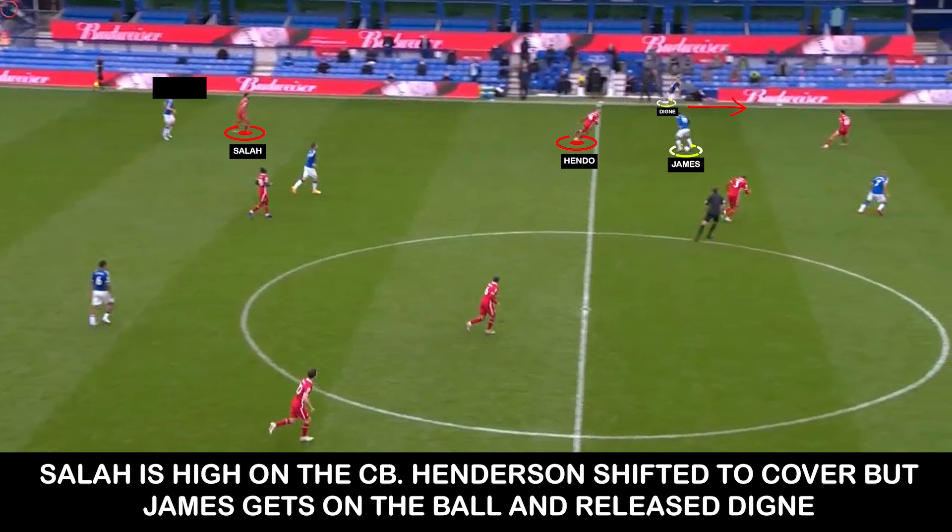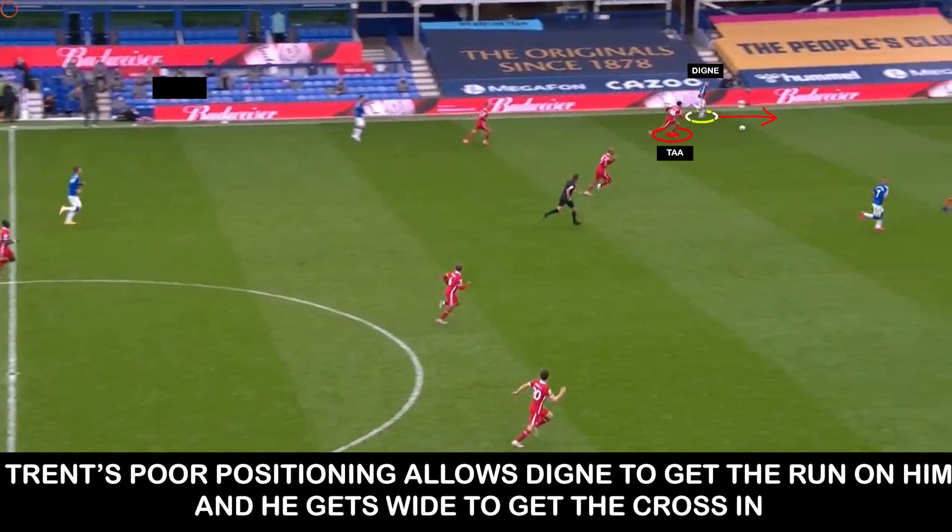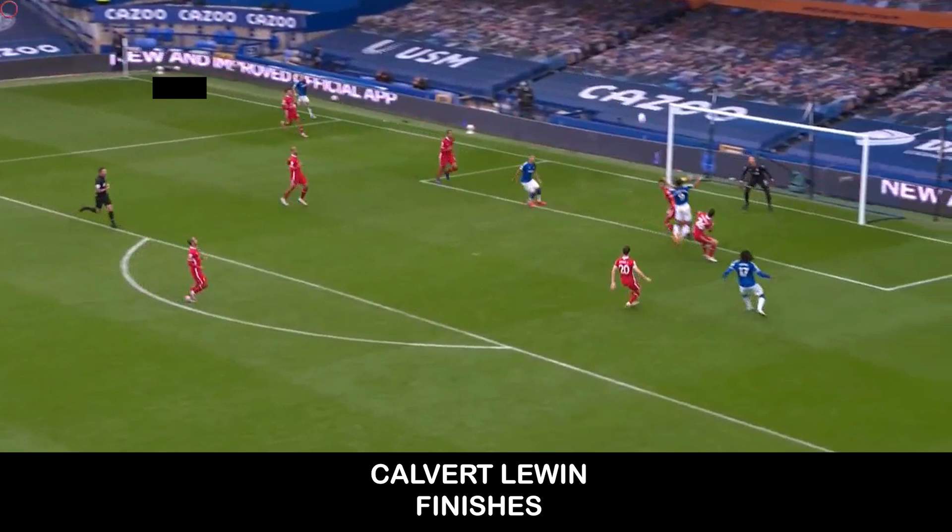Elements of this show in the Calvert-Lewin goal. Salah is pressing the centre back, which frees up Dinier to push right up the pitch, and this time Hamas has moved across to receive the pass. He then plays Dinier on the overlap as Trent lets him run off him, and Dinier then hangs up the cross for Calvert-Lewin to finish.